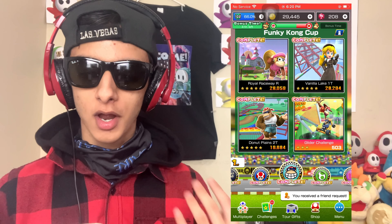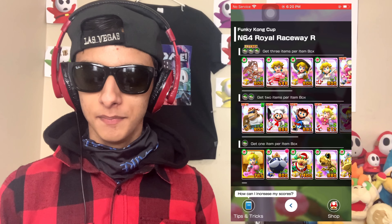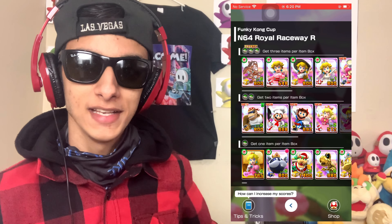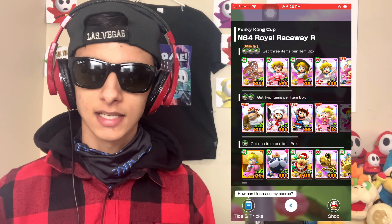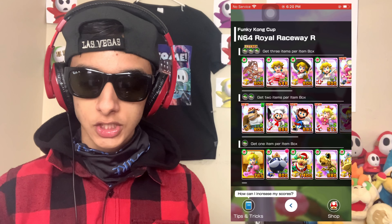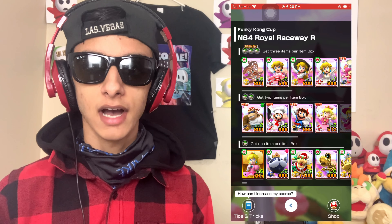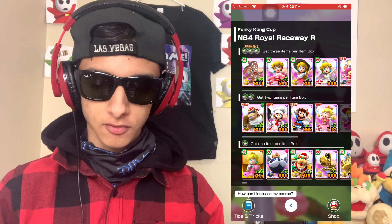Let's get on to Royal Raceway R — an amazing track. It's been in ranked three times in the past six months, which is a lot. For Royal Raceway R, I'm using my level six Pink Gold Peach; she's in the token shop if you don't already have her and she's a great driver.